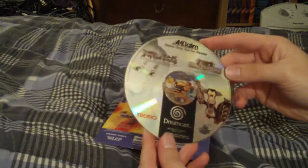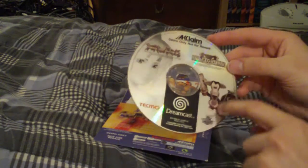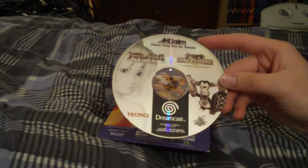Let me just show you the disc here. You'll see on one side it says Dead or Alive 2, and this weird penguin with a gun on the other side for the Fur Fighters. So let's take a look and actually see what this looks like.